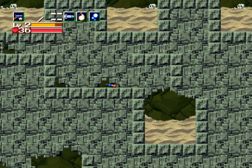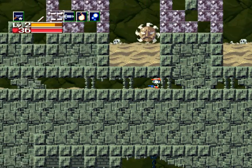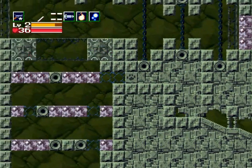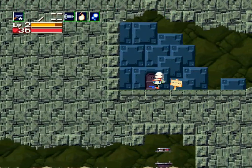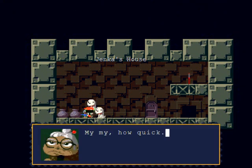Now what you have to do is take it back to Jenka. A lot of people think you can go get all the puppies at once — wrong. You actually have to go back and forth to get the puppies; if you try to get another puppy while holding one, you won't be able to pick it up. So let's go back to Jenka and drop off this puppy.